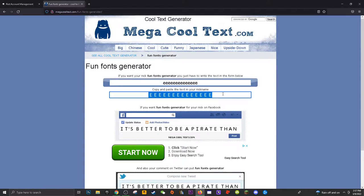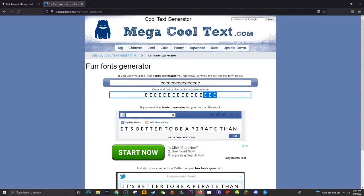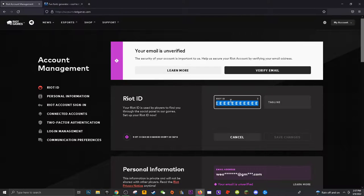The first thing you want to do is go to megacooltex.com — it's also in the description. You can just type in what name you want and copy and paste the modified name into the new box.